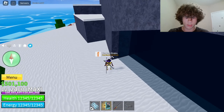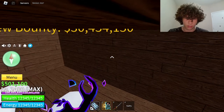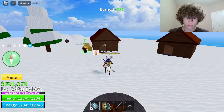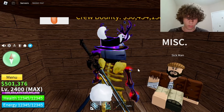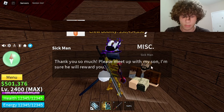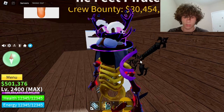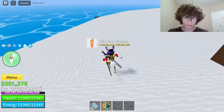Once your cup gets filled up, head over here to the sick man. He's in this house right here by the sword dealer. Go in and give him the cup. He'll say, 'Thank you so much. Please meet up with my son — I'm sure he will reward you.' After he says that, head over to the pirate village.